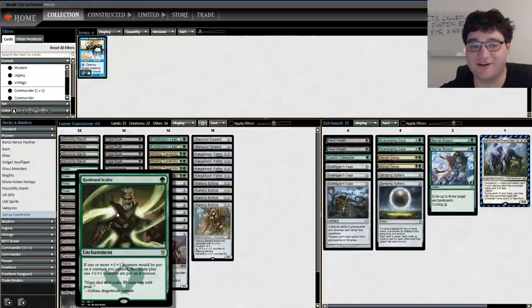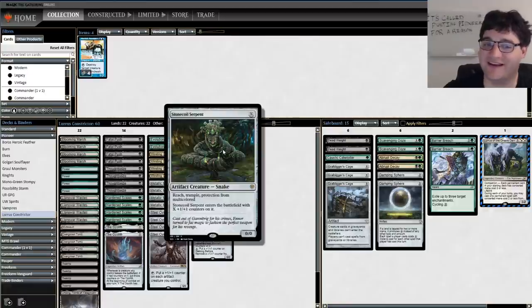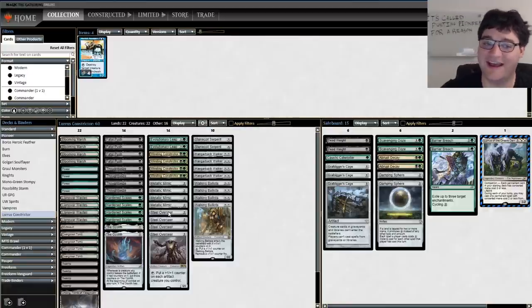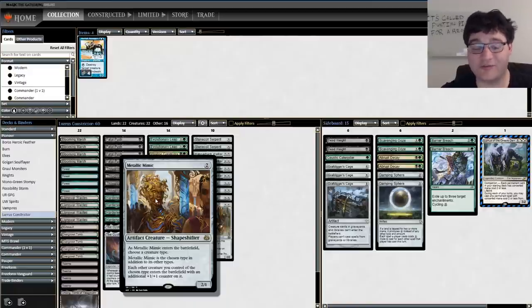One mana green enchantment: whenever you put a +1/+1 counter on a creature, put a second one. That's pretty good when you're playing stuff like Walking Ballista, Scuttlemutt Serpent, Hangarback Walker, and Steel Overseer. That is a lot of creatures that come into play with counters or put counters on things. So does Metallic Mimic.